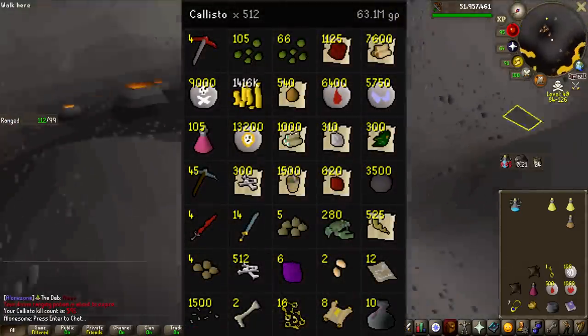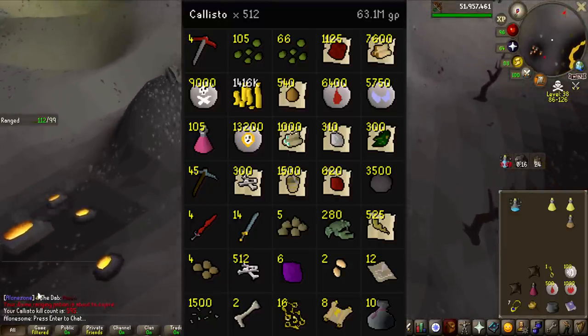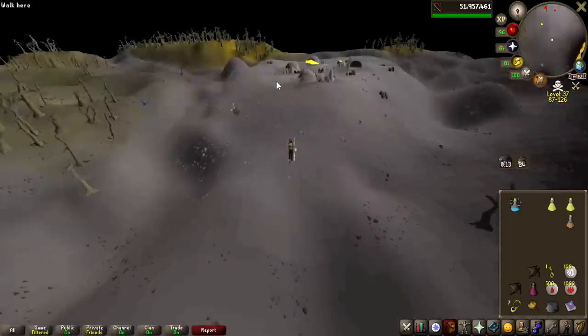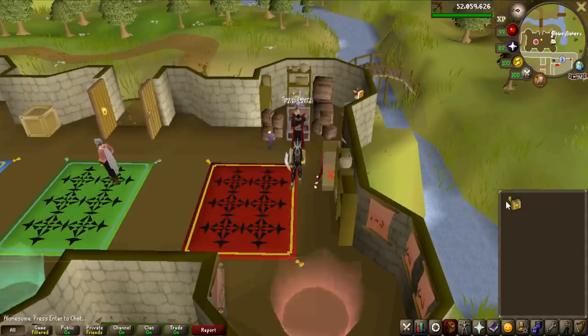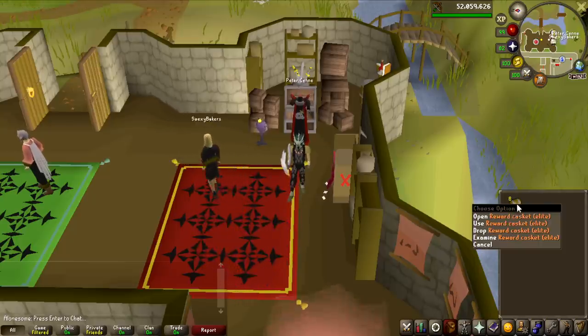We overall got 8 elite clue scrolls, and during this entire grind I died a total of 10 times. I think most of them could have been avoided if I just insta-logged, but I was a bit greedy sometimes — but 10 deaths is not all too bad. Let's go ahead and finish off the grind by opening these 8 elite caskets. I have overall 14 out of the 59 uniques unlocked with 72 elites, so getting one of these uniques would be very nice. Decent chance of getting a master clue — on drop rate I should have one and a half of them from this.